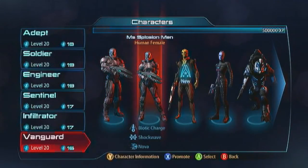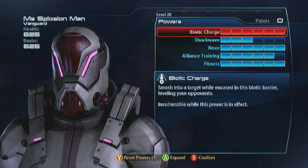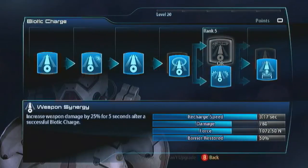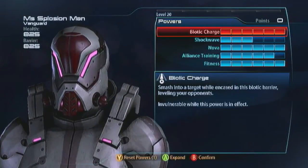My next character is the human Vanguard again — this is my alternative on the female human Vanguard. The build is very much the same but there's one minor difference that dramatically shifts the game. Biotic Charge is exactly the same: go with the Radius, the Power Synergy, and the Barrier.